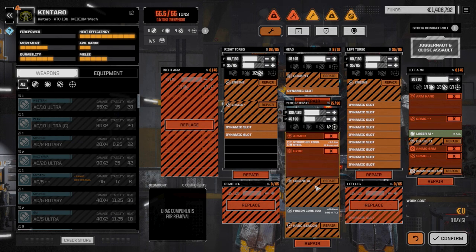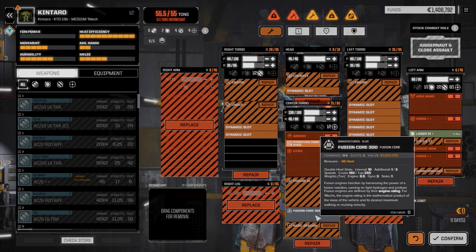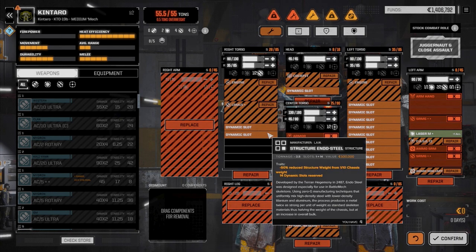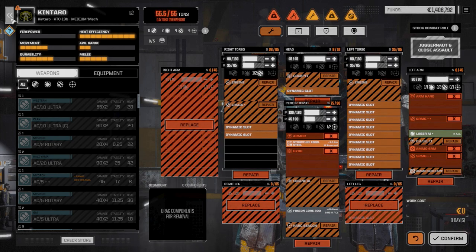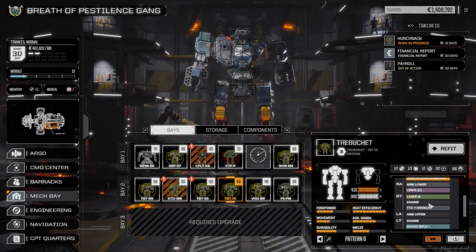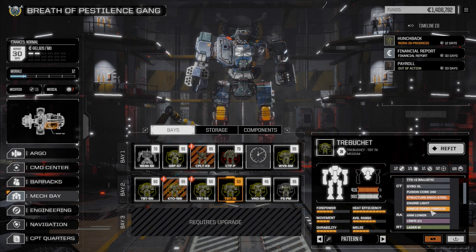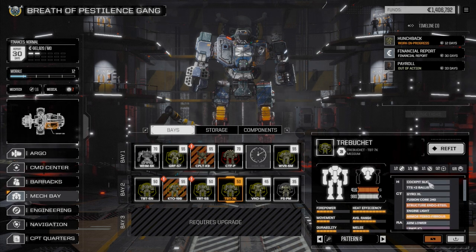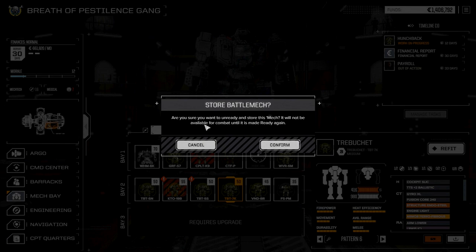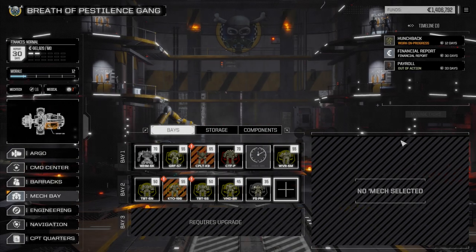The trebuchet 7k can just go into storage for now. When we looked at the kentaro's refit contents, it's awesome - a double heat sink engine, XL gyro we can sell since we don't need it, a double heat sink diffusion core 300, a bonus LRM, medium laser, some CASE, and an arc beacon. Really good grab. The armor is slightly better than our current trebuchet. The 7k is Animal's mech - it's got bonus to hit with missiles, XL gyro, ballistic bonus - and we're pulling it out of service into reserve.